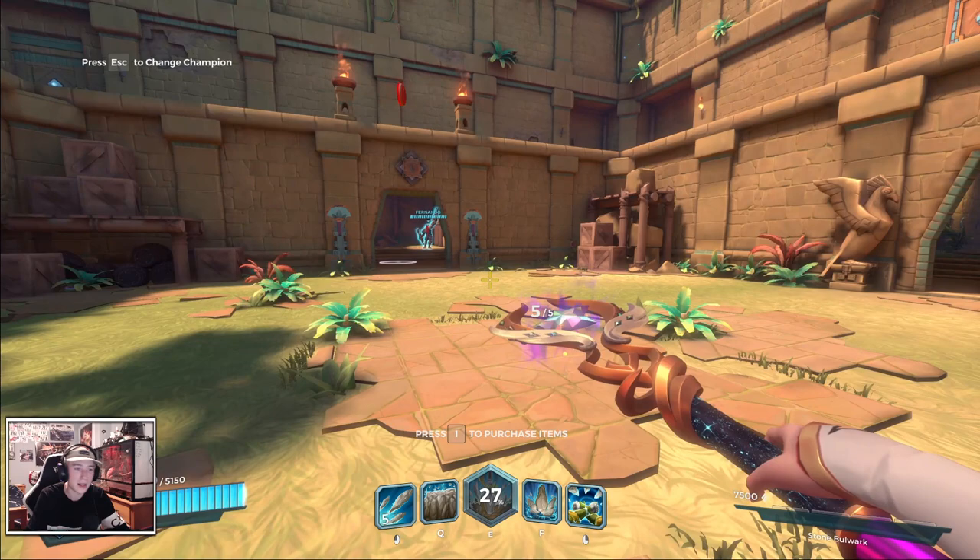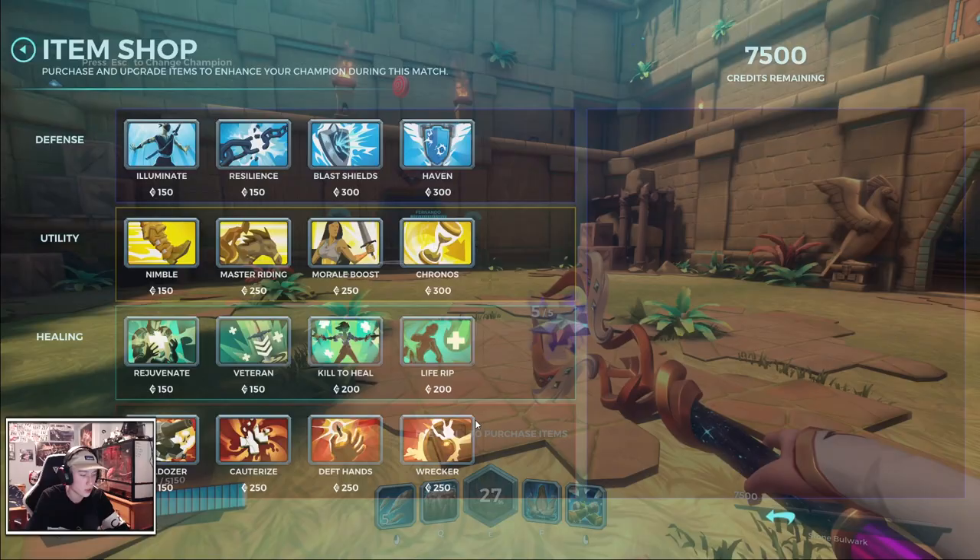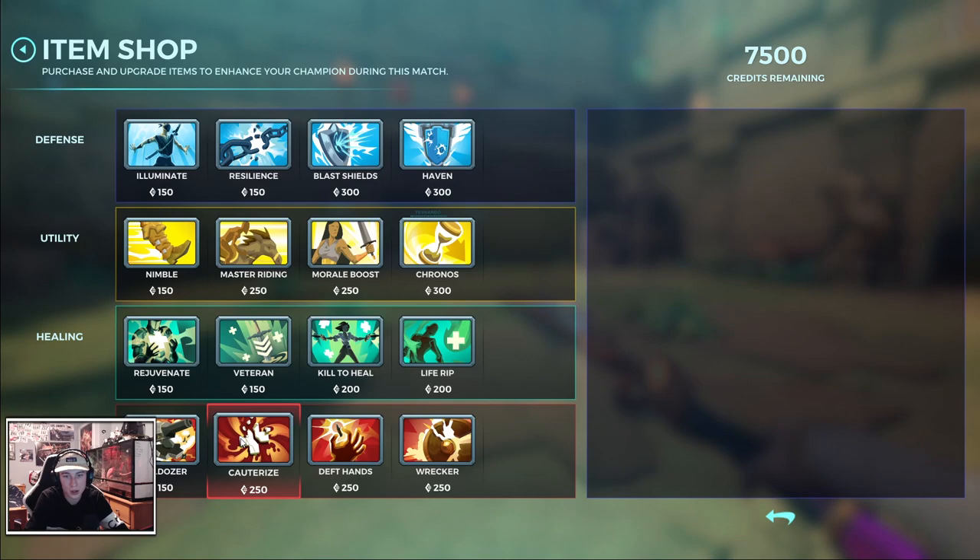For the sake of this video, we're going to be playing Mother's Grace. Items you're going to be buying: max out Cauterize first, then you can go Master Riding, Nimble, Haven, whatever you feel like you need. You can buy Kronos, but you really don't need it. For this build specifically, I prefer going Cauterize, Master Riding, Nimble.